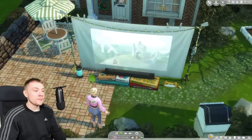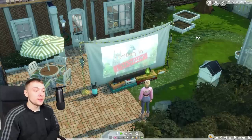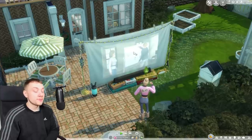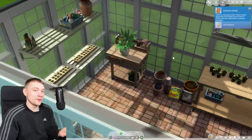In the little campus kit, we got this projector screen. The only other projector screen is the one in the Movie Hangout Stuff pack. Without Movie Hangout Stuff, this just functions like a normal TV. But if you have the Movie Hangout Stuff pack, then you can use it to watch movies too. I don't know why they couldn't have applied the same logic to the potting table, but there we go — it is fixed with a mod.